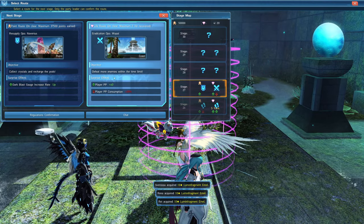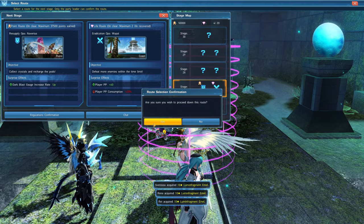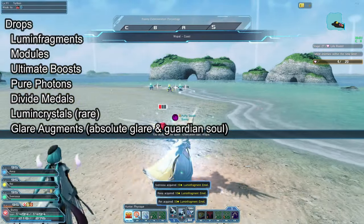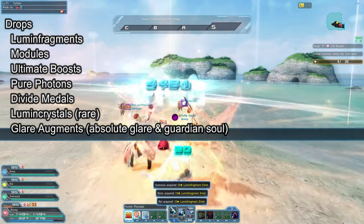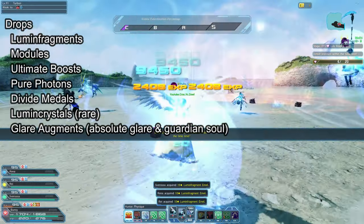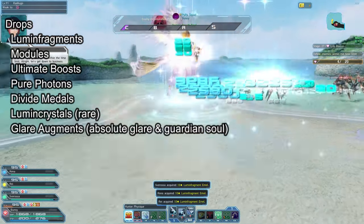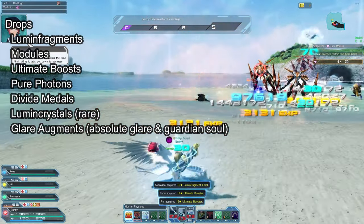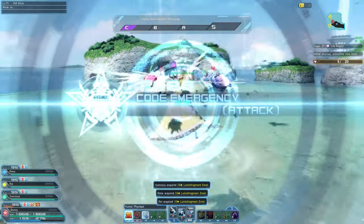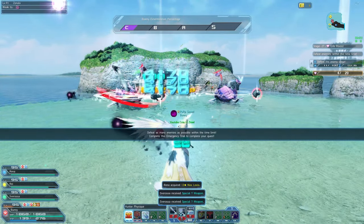First you need to know why you should do Divide Quests. They drop luma fragments, modules for crass series, units and the steel weapons as well as ultimate boosters and pure photons. It also gives glare augments, which are required for absolute glare and guardian soul. So if end game is your goal, you need to farm Divide Quests.